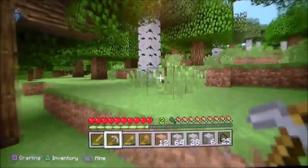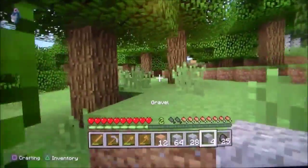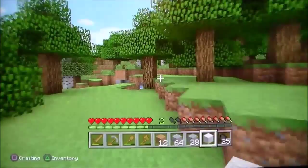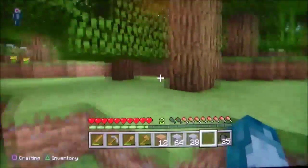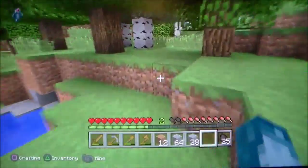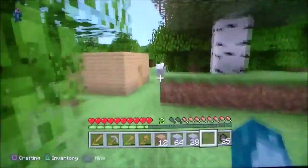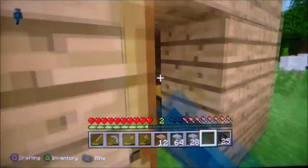I got some cobblestone from digging my hole, so I could probably build a furnace and smelt some of this iron. Oh, got another piece of wool just randomly laying there - weird. Oh, here's home! There's no other sheep showing up.